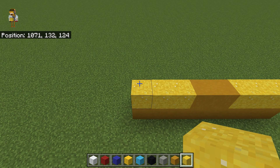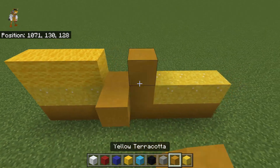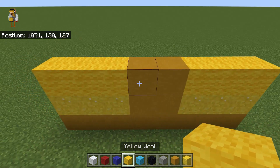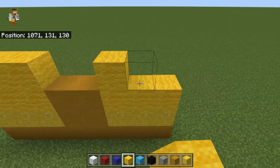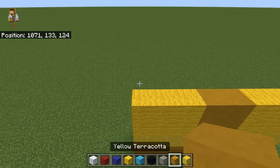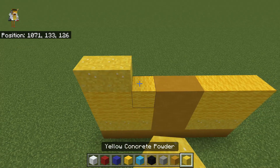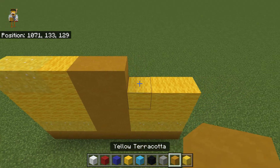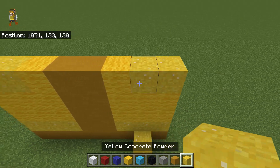Then, for the next two rows, do three yellow wool, two yellow terracotta, three yellow wool. And, like I said, that is for the next two. So place those down. Then, for the next two rows, you want to do two yellow concrete powder, one yellow wool, two yellow terracotta, one yellow wool, two yellow concrete powder. And like I said, that is for the next two.